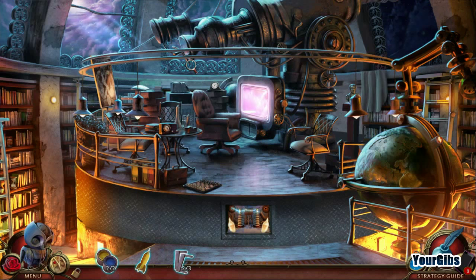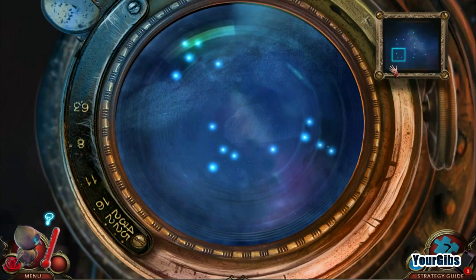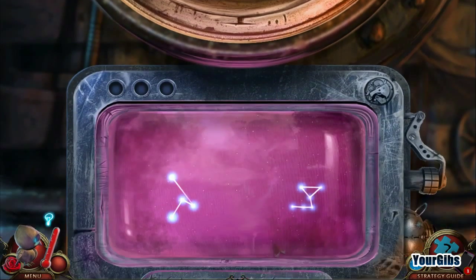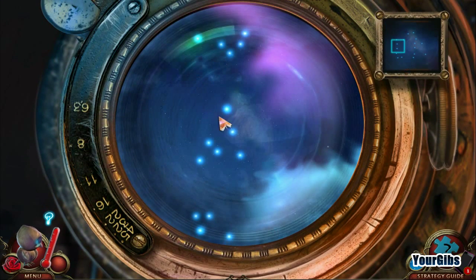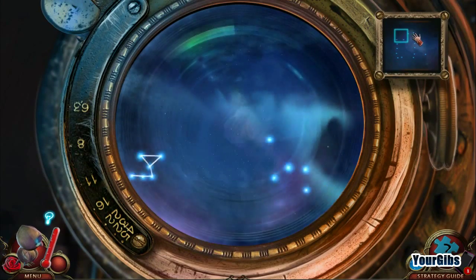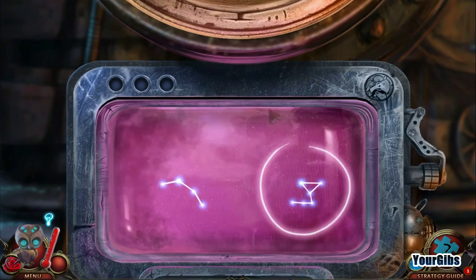I guess we're going to have to do constellations. Search for them. Alright, so we have basically a triangle. That's one there. Yay! That could be there. What? Are you kidding me? Okay, so that one. At least I didn't lose the first one. That one. Yay! Oh, more.